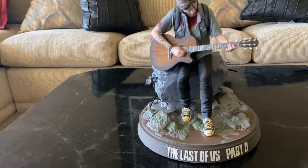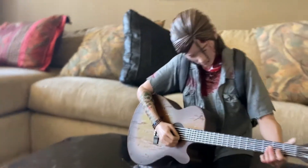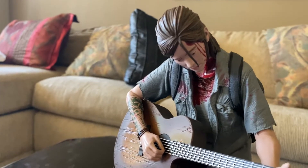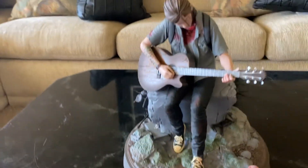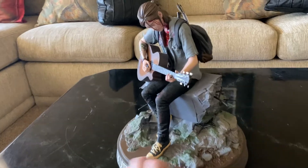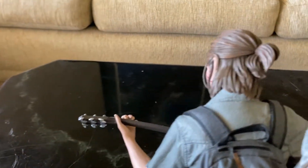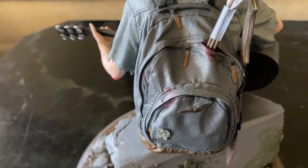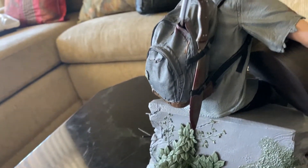Now we'll do a close-up shot of the Last of Us Part 2 Ellie statue with her guitar. Zoom in up here — you can see the blood on her shirt. The insane amount of detail here is pretty awesome. You've got her guitar and The Last of Us Part 2 branding. Spinning it around, she's sitting on a big brick. Looking at the back — she's got a ponytail and a backpack, with a little blood coming out of the backpack. The arrows on the back, and the awesome-looking knife — look at the level of detail on that knife. That looks so cool.